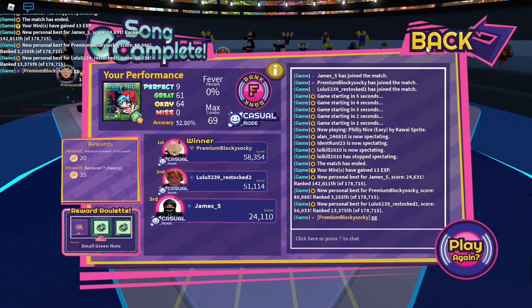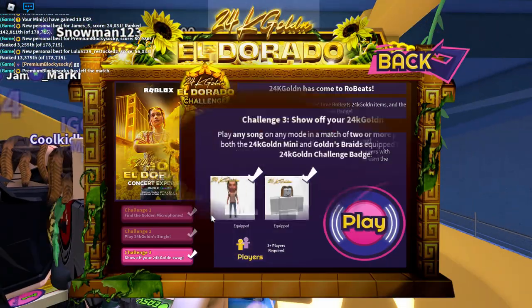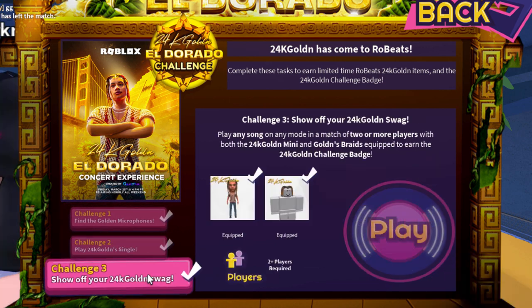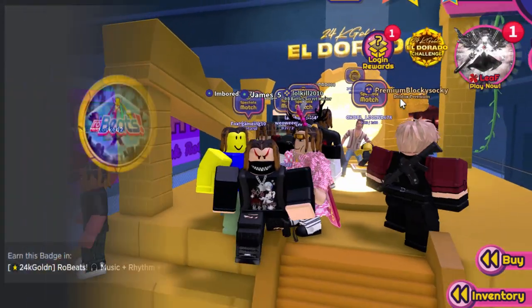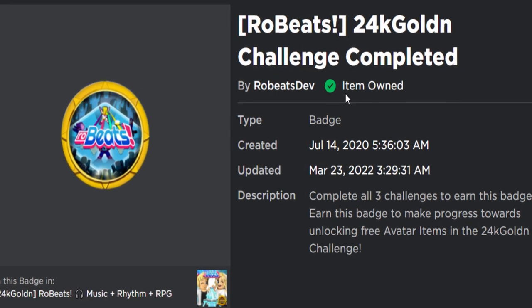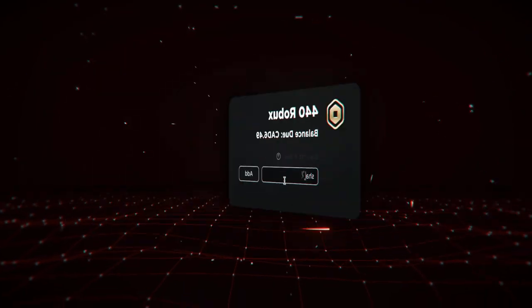To summarize: find the 10 microphones, play the 24k golden song about three times to complete challenge two, then play one random song with some friends for challenge three. That's it — I now have the badge. If you enjoyed this video, leave a like and subscribe, and I'll see you in the next one.